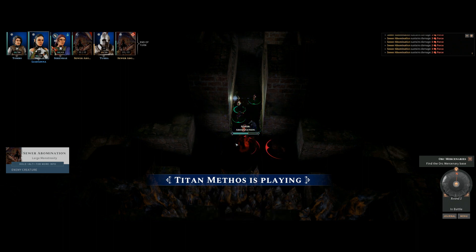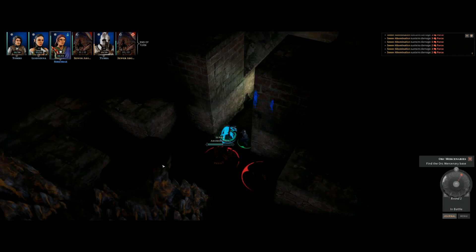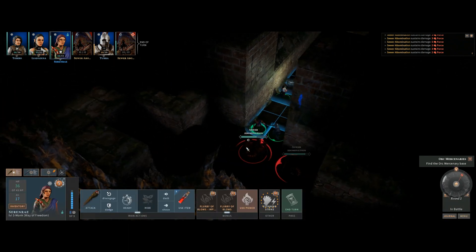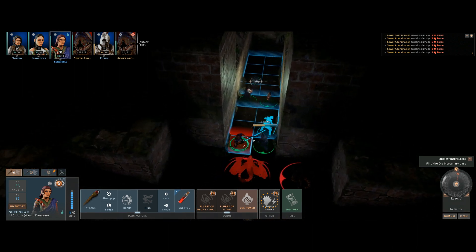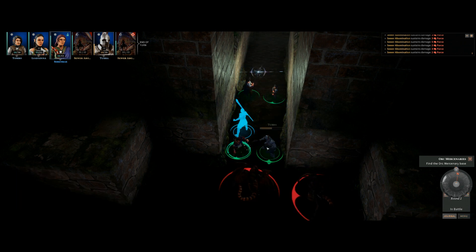Thunder damage connects and does damage. Someone uses a level 3 spell slot, which the group is okay with spending on this fight. One player tries to back up so the party only fights one abomination at a time. The tactic is discussed: if it only attacks the turret, it'll never hit.